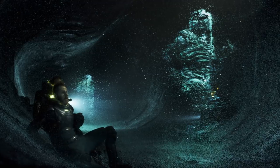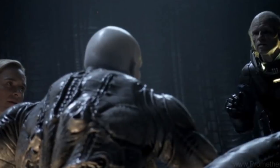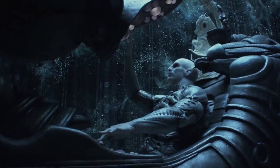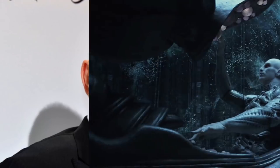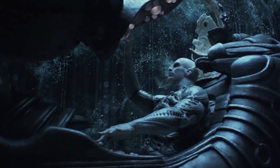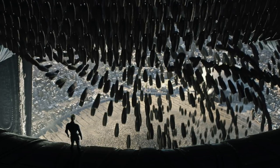The engineers in Prometheus had also been victims of chestbursters, except one had survived. As soon as he wakes up, he decides to take out the Prometheus team and carry on his mission to destroy all life on Earth — probably because he didn't like some of the creatures he accidentally created. So what was going to happen to Earth if the engineer did make it? Well, I guess Alien Covenant explains that bit pretty well — basically what David did to the engineer's city.